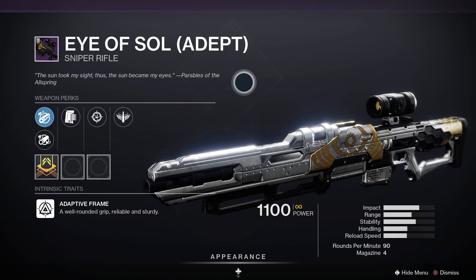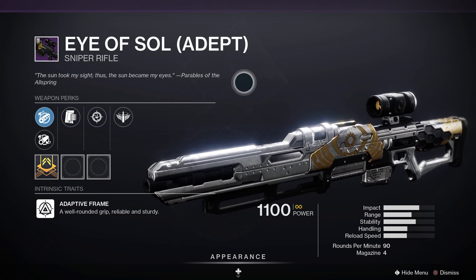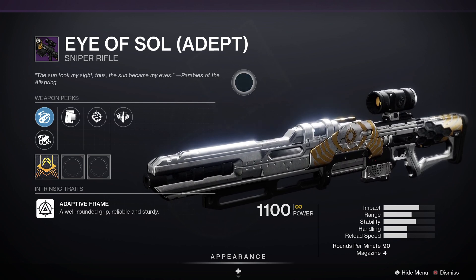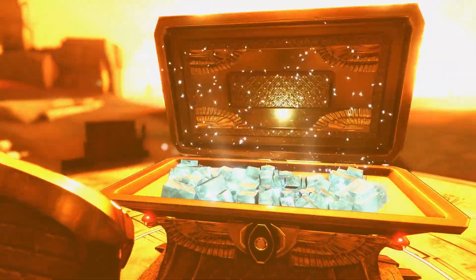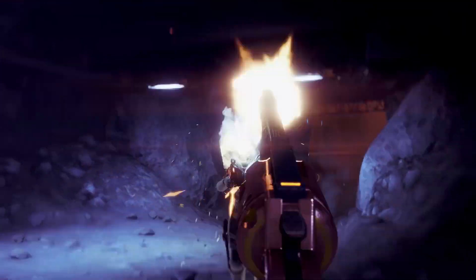For a flawless victory and a visit to the Lighthouse, that is going to get you an adept Eye of Sol. Let's have a look at the loot pool for the season: we've got the Eye of Sol, the Messenger, the Igneous Hammer, Solar Scar, Shara's Wrath, Reed's Regret, and also the Pyra Coscent Armor.